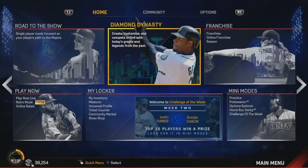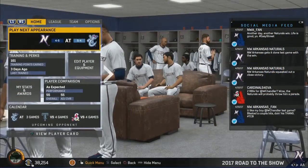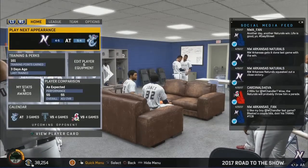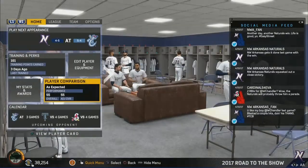First off, we have a new MLB Network presentation, as if you're watching the game right on the MLB Network. They also revamped Road to the Show and turned it into a full role-playing game story experience, where you can go through and play through each of these, talk to your agents, decide how you're going to get traded, and work out deals that way.